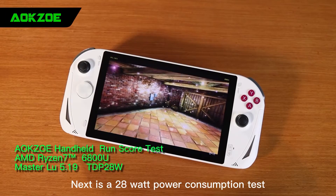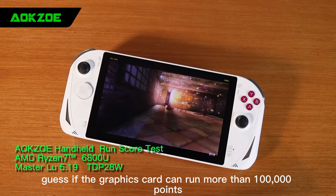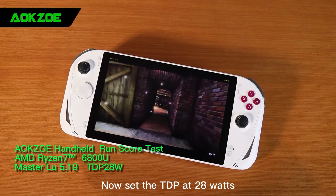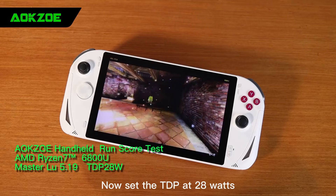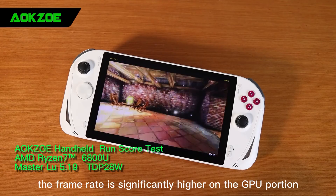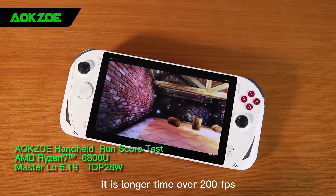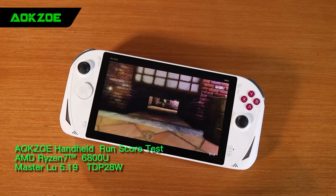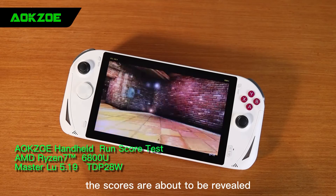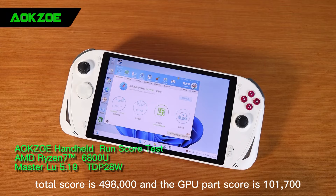Next is a 28-watt power consumption test. Let's guess if the graphics card can run more than 100,000 points. Now set the TDP at 28 watts, let's start the test. At 28 watts, the frame rate is significantly higher on the GPU portion — it is sustaining over 200fps for longer. The scores are about to be revealed: total score is 498,000 and the GPU part score is 101,700. What a surprise!